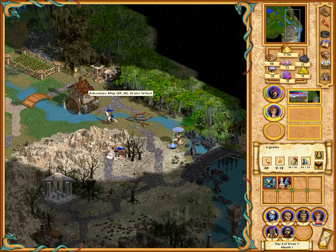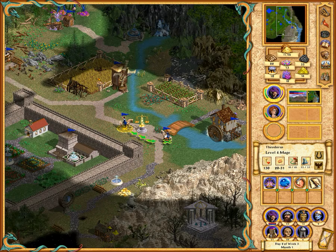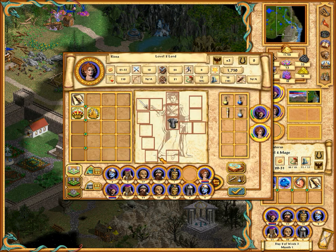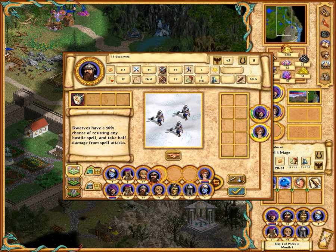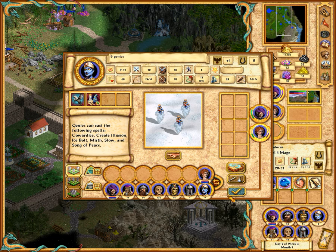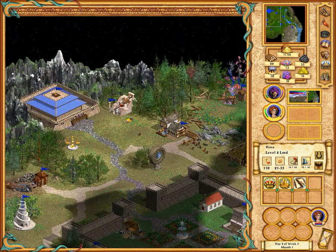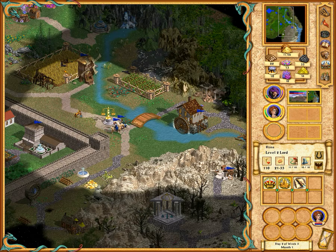Of course, this is going to reduce the number of movement points that I have available. What I'll do is stop her there and bring him towards her — right, she can now go back there.